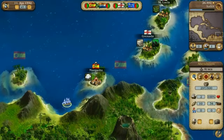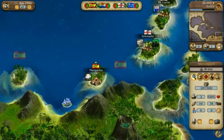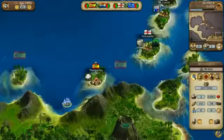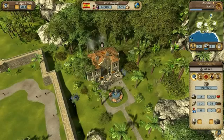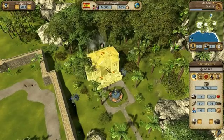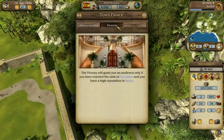All that is important at the start is ensuring your reputation in a nation does not fall below 25%, and that the military convoys of nations at war are constantly fighting one another. You can enhance your reputation in a nation only by accepting and fulfilling assignments for an administrator, governor, or viceroy of that nation. These assignments are offered in the city palace, but you need a certain rank to accept them.